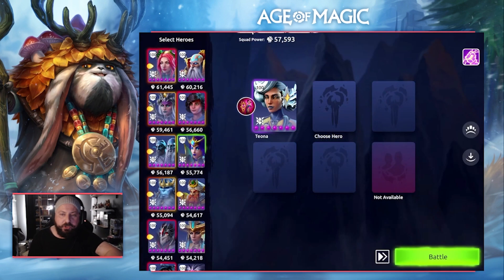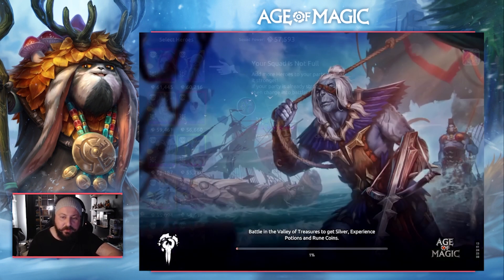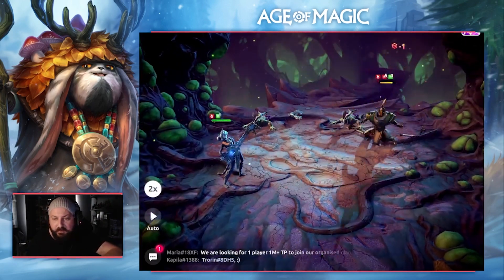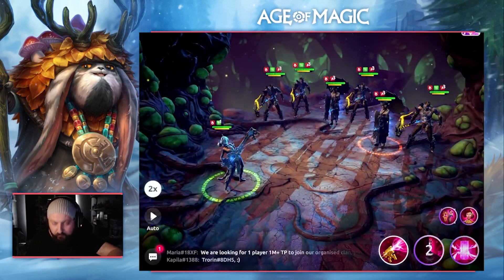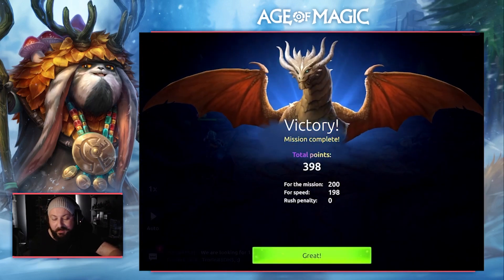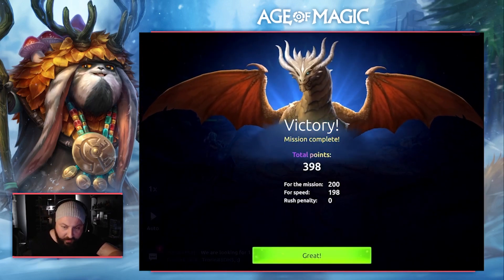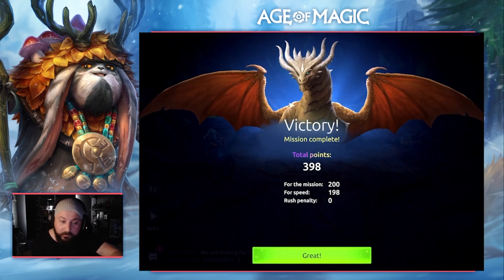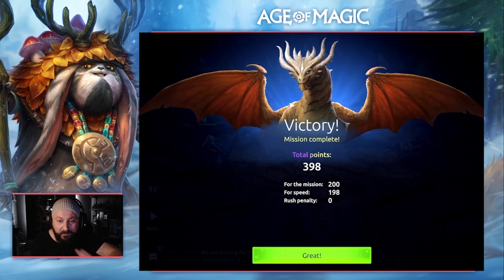Jumping into mission number three, we are using a gear 14 maxed-out Tiona. This one is a complete gear check — you need to have your Tiona as strong as possible. We'll use our second ability first to clear the first wave, then use our third ability to clear the second wave. That second wave needs the gear check; it is such a tanky wave that if you don't have the right requirements you are just not going to one-shot it. You could potentially do it in more than one turn with a weaker Tiona, but for a perfect score your Tiona needs to be at least gear 14.